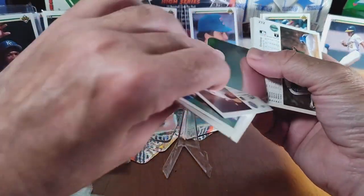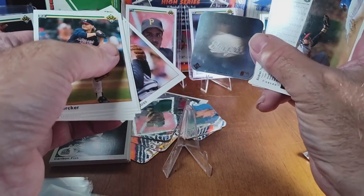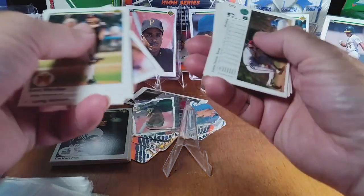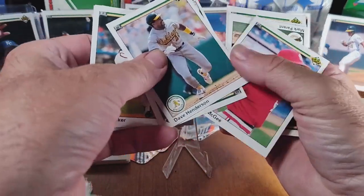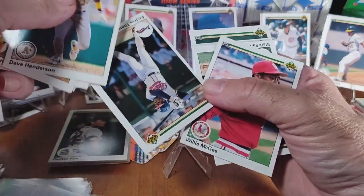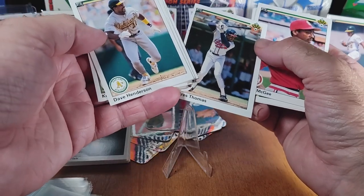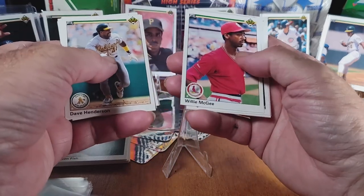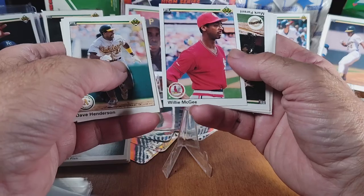Let's see what we got for our sticker this time — there's one in every pack. Looks like the Rangers. Got a Dave Henderson — I recognize that name from back in the 90s. I was an Athletics fan even though I live in Chicago and I'm a Sox fan, because of Jose Canseco and Mark McGwire. Now I'm a White Sox and Brewers fan because I live in Wisconsin, originally from Illinois.